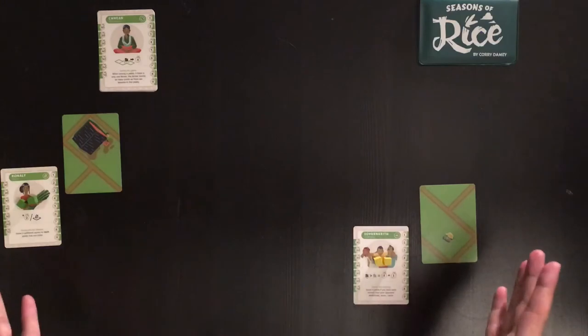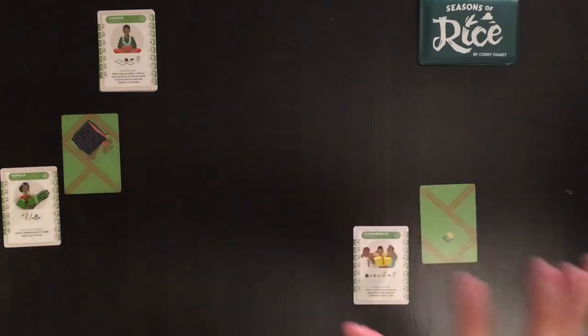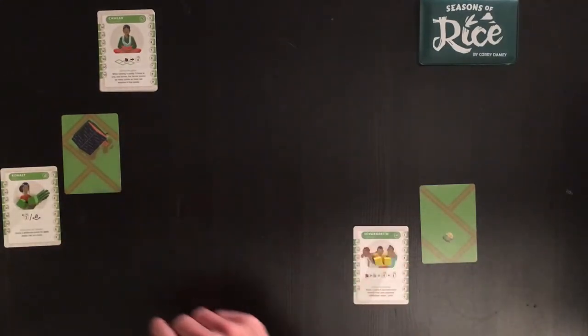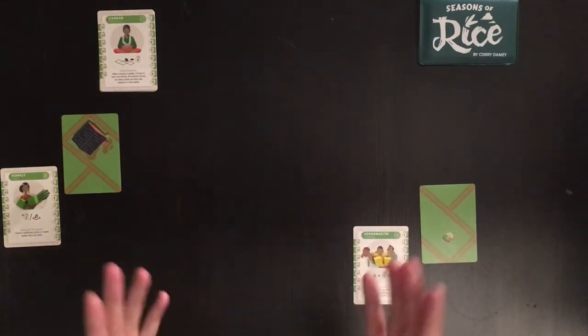I already did setup, which is: the AI gets an ancestor at random and a landscape card at random. You get to do setup just as you normally would. With the wet season, it's going to play a little differently because the AI can't handle a true draft.